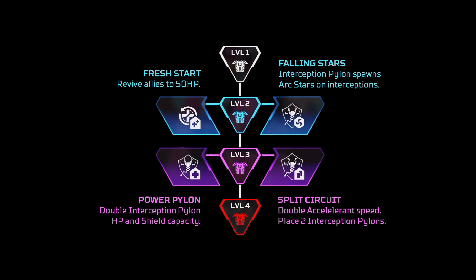For Wattson, I would definitely go for the one on the right-hand side — of course if you're playing a more supportive role you'd go for the one on the left. But the one on the right allows you to get loads of arc stars to throw back at enemies that throw them towards you, which I think is really cool. For level three, I would go for Power Pylon, essentially doubling the amount of heals and HP that your pylon has. The only time I would go for Split Circuit is if I have loads of ultimate accelerants.